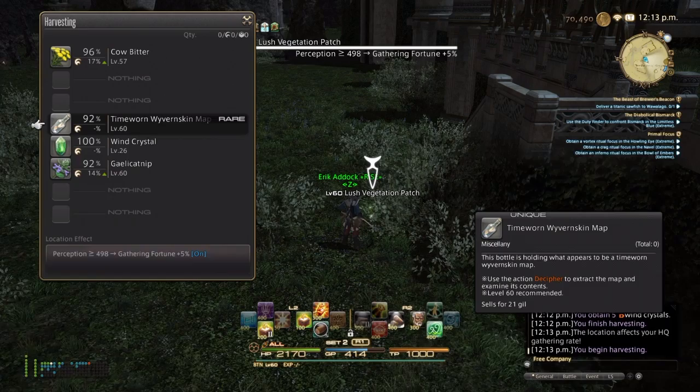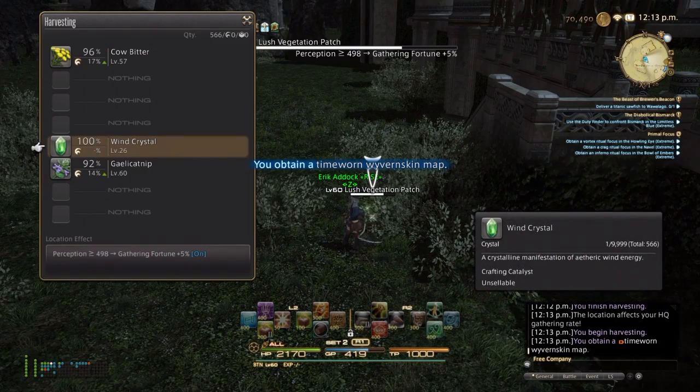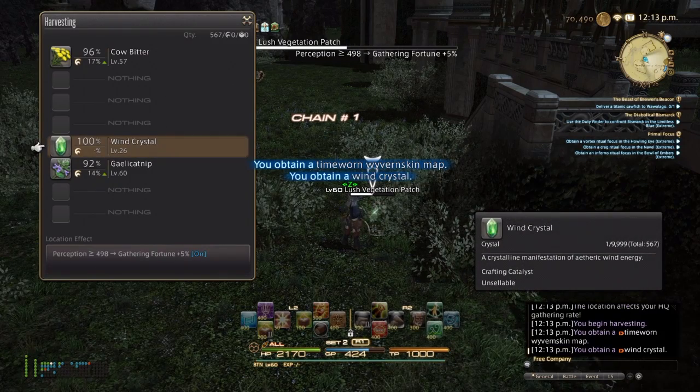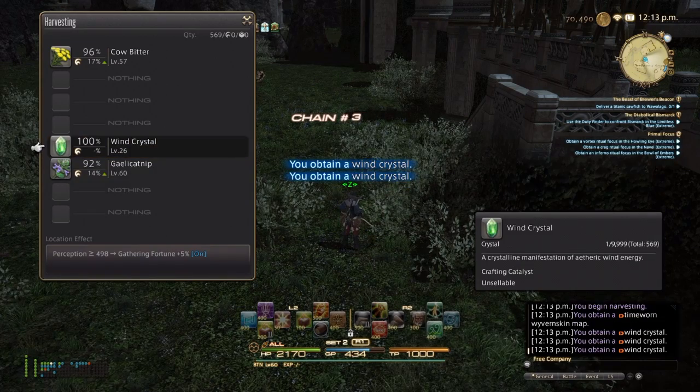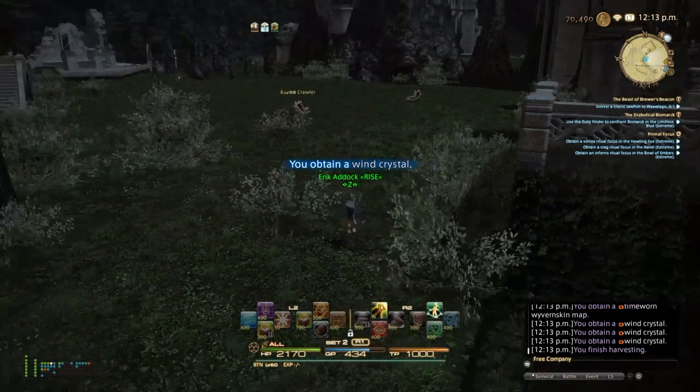Today however, I'm out for the Wavern Skin map. These maps can be done solo, as they usually only have a small group of enemies that aren't too tough to beat alone. Rewards from these maps aren't as great as the Dragon Skin, but they sell quite fast on the market since players won't have to worry about sharing the rewards.